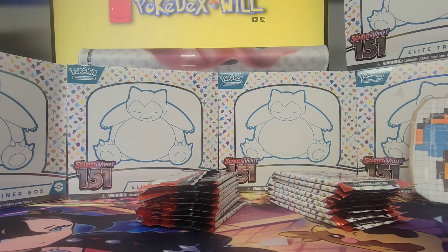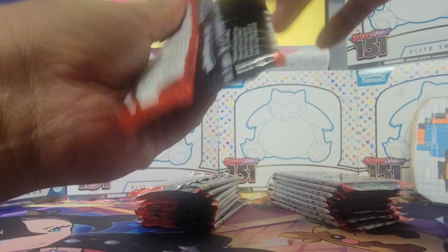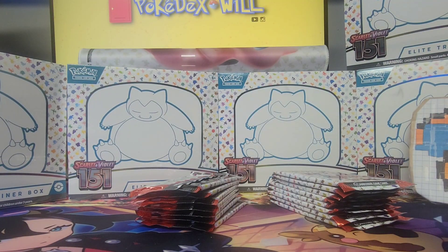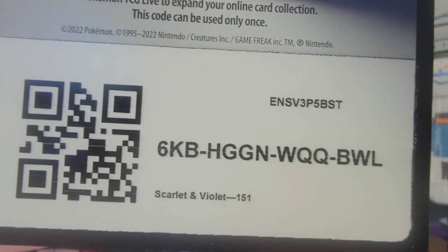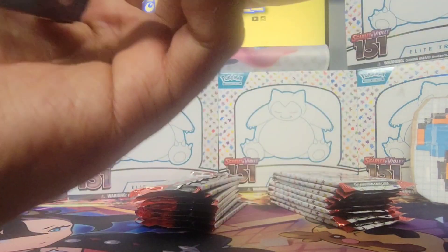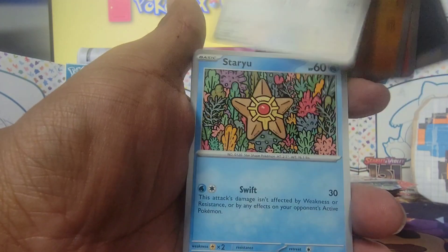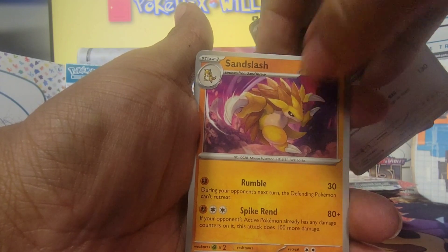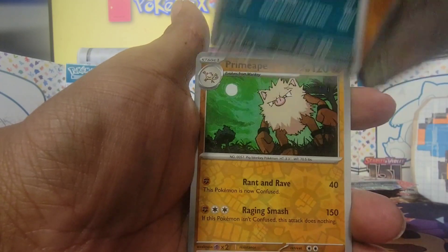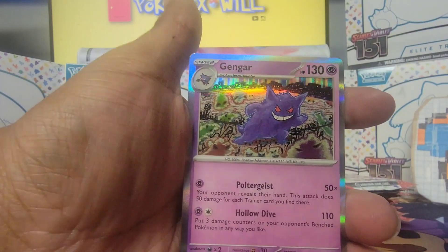Okay, let's get right into it. I do pray we get something from this because there are enough packs here — more than an Elite Trainer Box — so hopefully we get a little something something. All right: Growlithe, Geodude, Jigglypuff, Staryu, Snorlax, Sandslash, Nidorino, Primeape, Kadabra, and Gengar.